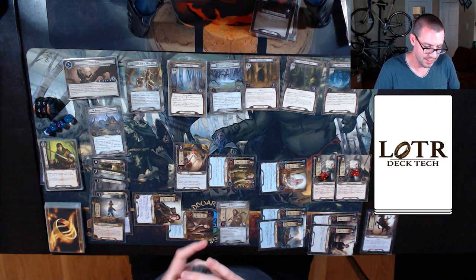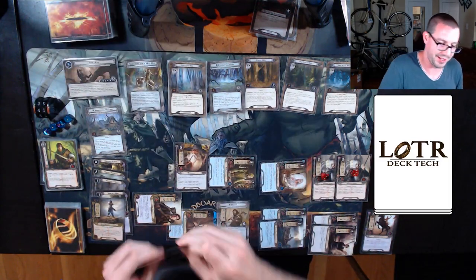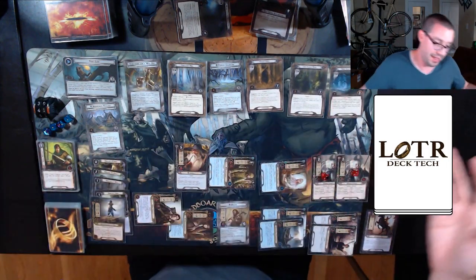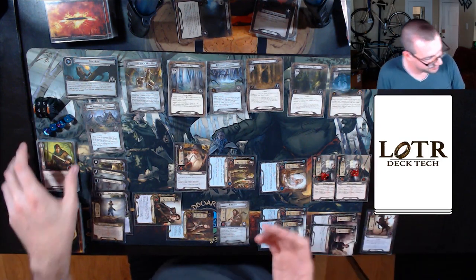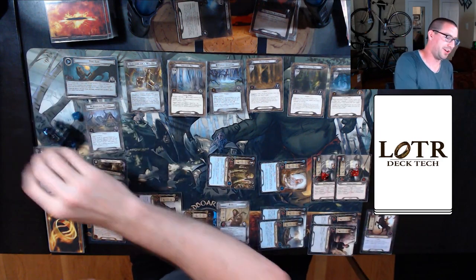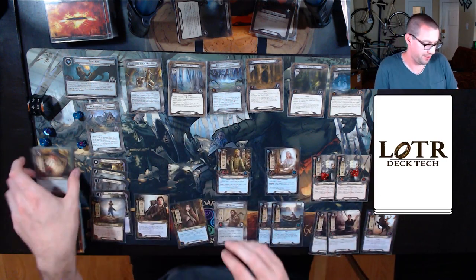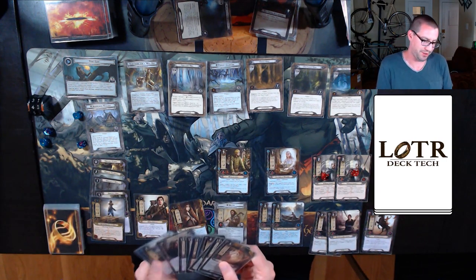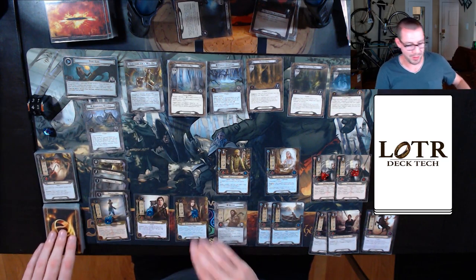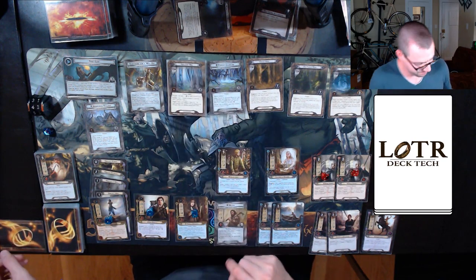Glorfindel, Gandalf — I have no enemies. Gandalf is going to go away. My threat ticks up to 42, all my characters are ready. I should have put an Elven Light in the discard pile in preparation for this, but that's okay. Get my resources — this is maybe the only way that I will build them up. I draw my one card — this one is Sneak Attack. The last Gandalf is in there.